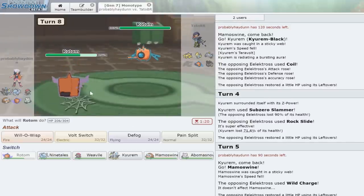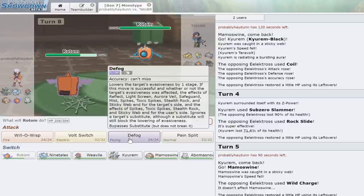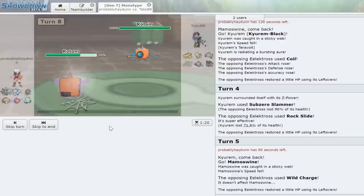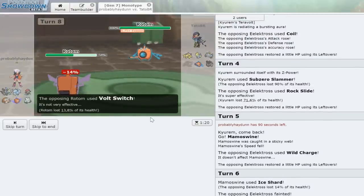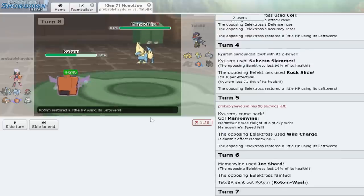He's going to go into his Rotom, and we're expecting probably a Hydro Pump or Will-O-Wisp. If it Will-O-Wisps and I use Endeavor that's going to be bad. I want to go into my own Rotom — let's have a little Rotom party. He Hydro Pumps but it doesn't do a whole lot to us. Let's go right for the Defog — I'm sick and tired of these Sticky Webs. We go first, get the Defog, and he just Volt Switches.